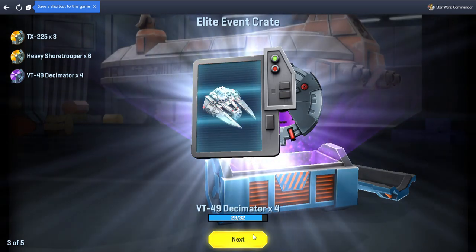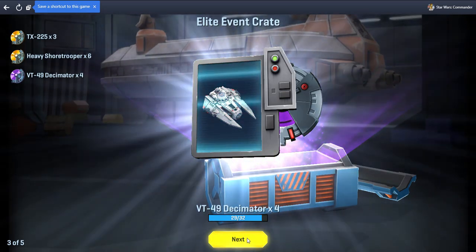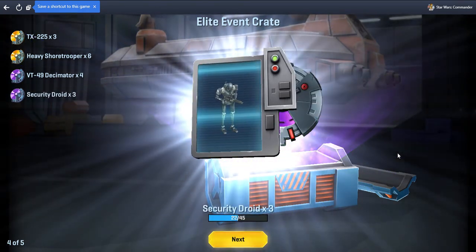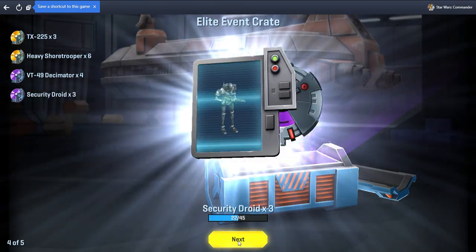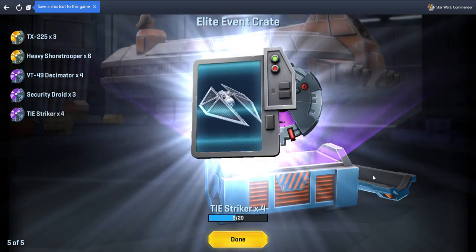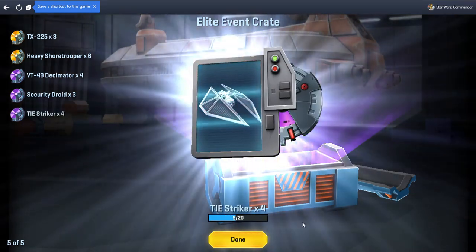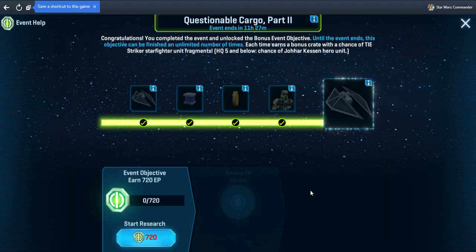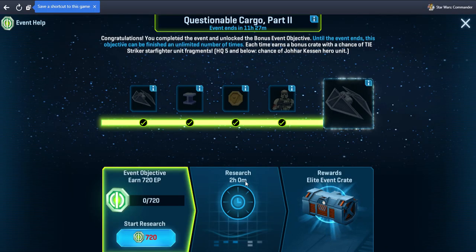Decimator — getting close, although I don't actually use that much. Security droid — nice. Last but not least, TIE striker — excellent. Not too bad of a haul. 720 more and another two hours and we'll see what we've got. You guys keep up the good fight.